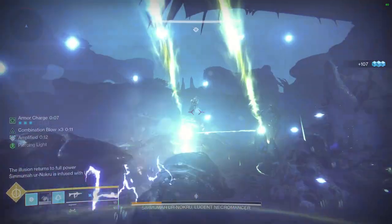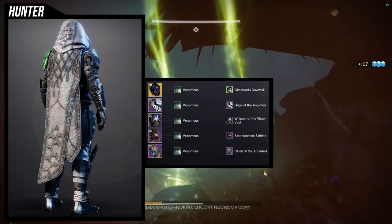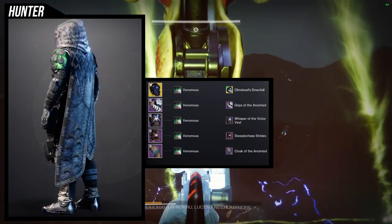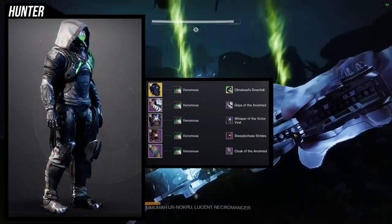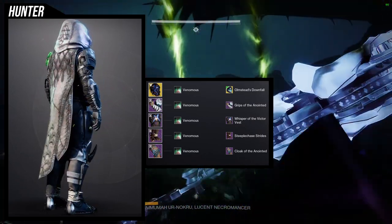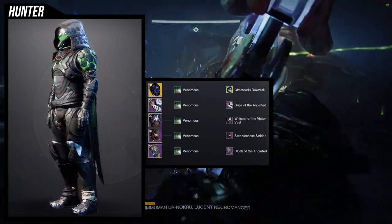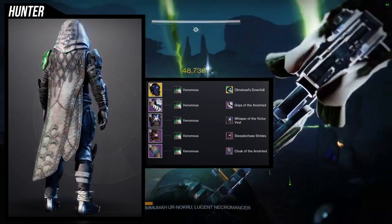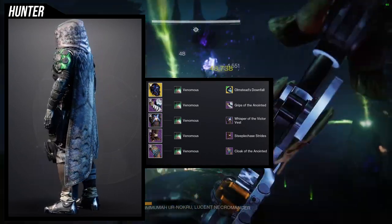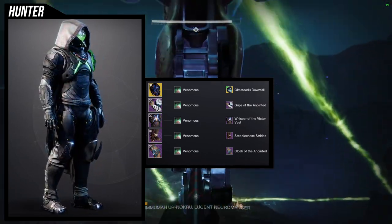For the next set, we're going to be using Blight Ranger with the new ornament Olmstead's Downfall — I think this ornament looks phenomenal. We're going to be using two pieces from the Anointed set: the arms and the cloak. For the arms, I think it just looks amazing. I wanted to go for a technological look because the helmet obviously has that look, and the arms also have that look, especially the right shoulder specifically.